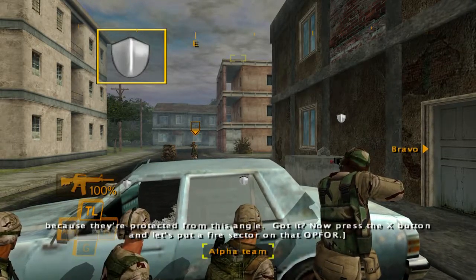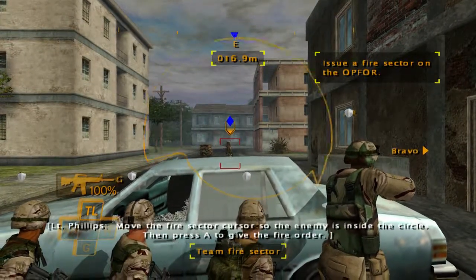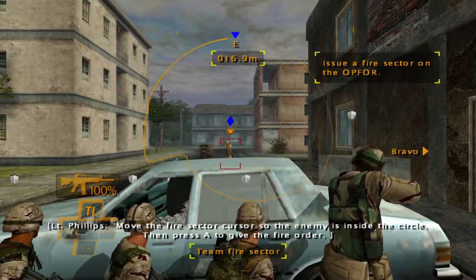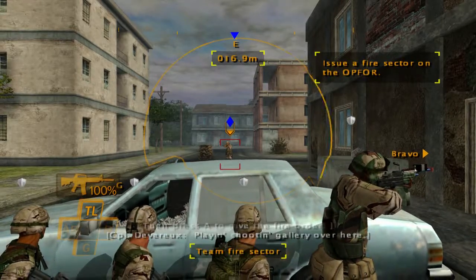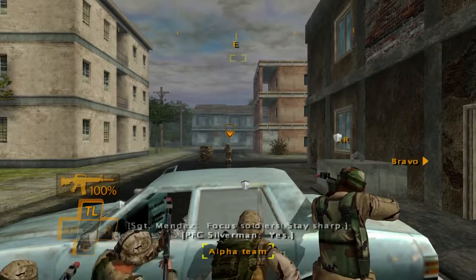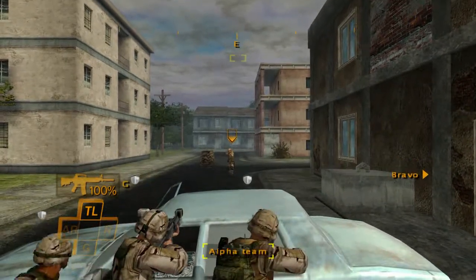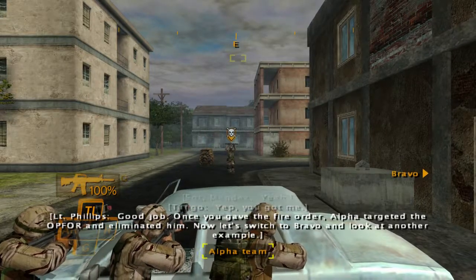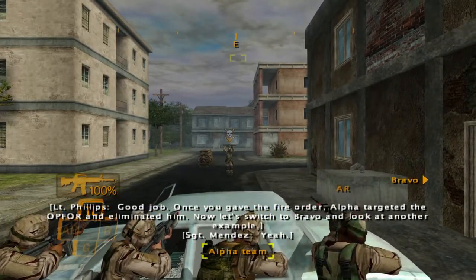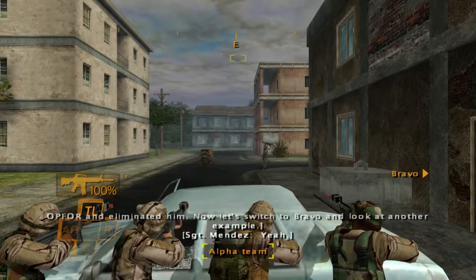Now press the X button and let's put a fire sector on that Op 4. Move the fire sector cursor so the enemy is inside the circle, then press A to get a fire order. I like that guy. Point fire — focus soldiers, stay sharp. Good job. There we go. Once you gave the fire order, Alpha targeted the Op 4 and eliminated him.